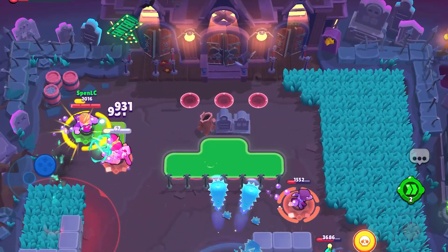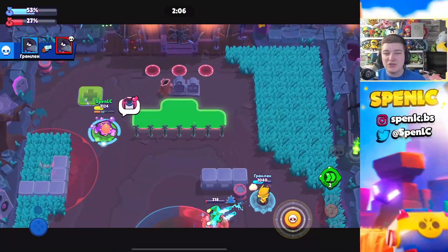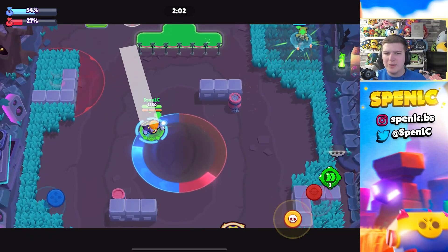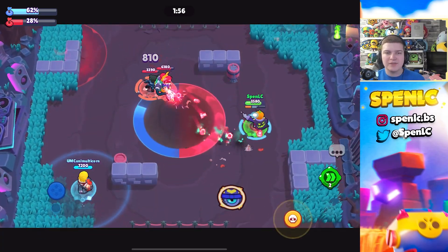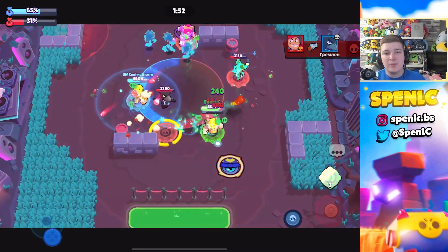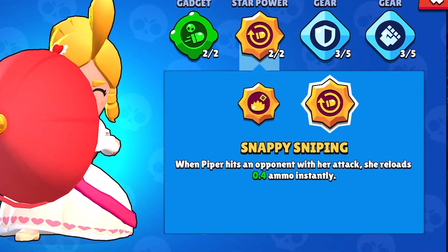With Gasoline, Stu gains 400 healing per dash. If you're a low ping Stu — a really good ping Stu — you can get two dashes off with one ammo, so that is literally like 800 healing per ammo. You're not going to be able to do this every single time, but it allows you to stay in gunfights a lot easier. Especially if you're playing Hot Zone, just dashing in and around and staying on the zone as long as possible — survivability is really key, and that's why Gasoline is such a good star power.